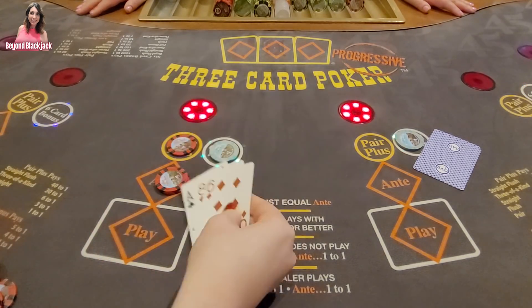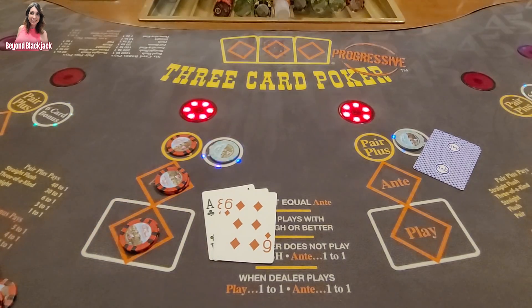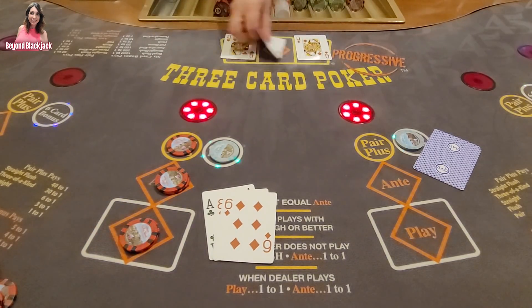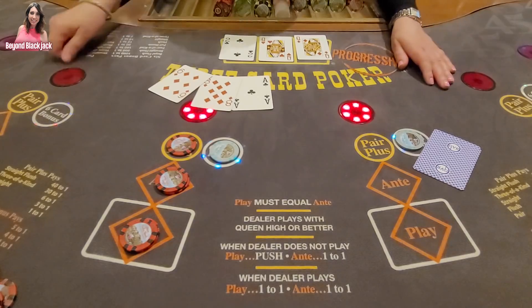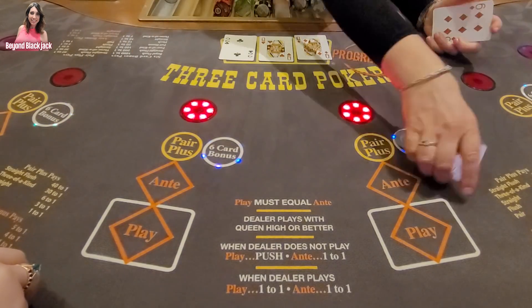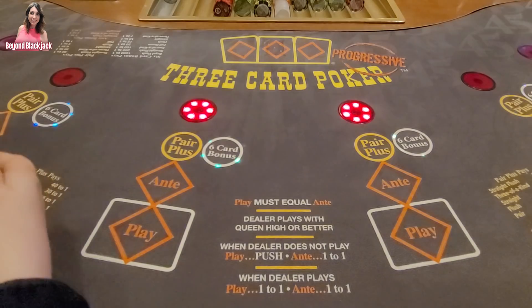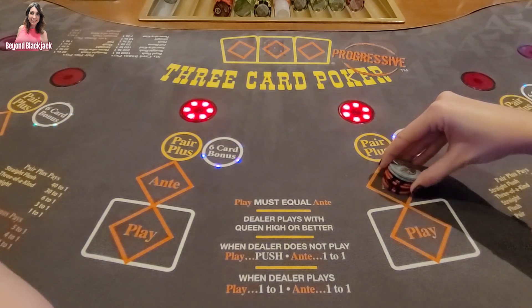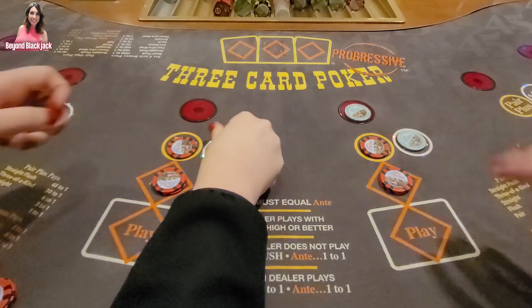Ace is better than the queen, so I play it. I take my money — and this is where we win a million dollars. She beat us. I got nothing. All that thinking for such a quick loss. This is probably one of the easiest card games at the casino, because there's really not a whole lot of thinking — it's queen-six-four: you play or you fold. Some people will play with jacks, but strategy says queen-six-four.